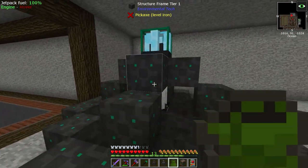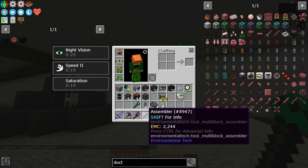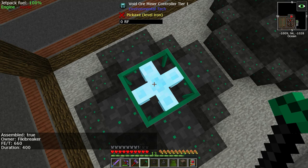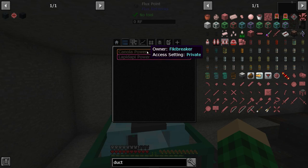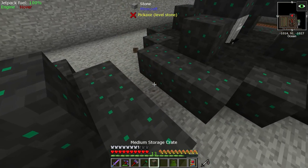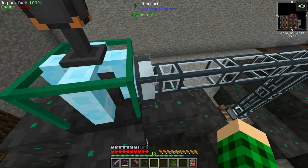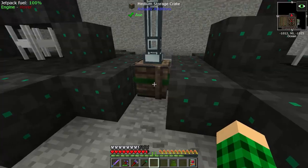I've set one void ore miner up, and there's another one over here. As long as you have everything needed to build it, you can use the assembler — the recipe is just two obsidian and a Litherite crystal. Just right-click sitting on top of it and it will build automatically. It will say 'assembled: true' on the left and the owner will be you. Now we just need to toss some power on both of these — we'll use canola power since that's our self-sufficient system — and put a storage crate in the middle with item ducts.